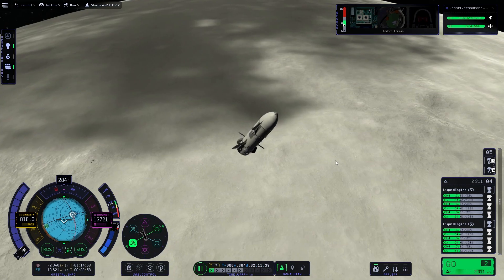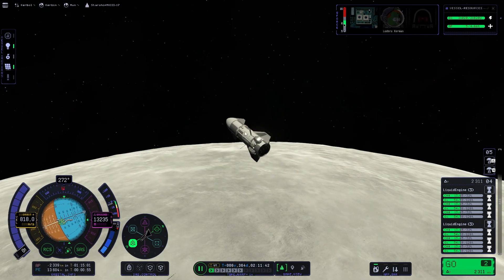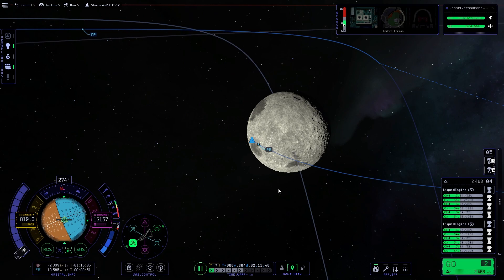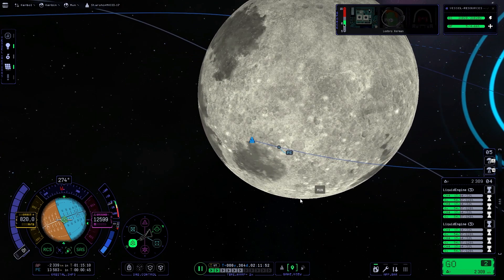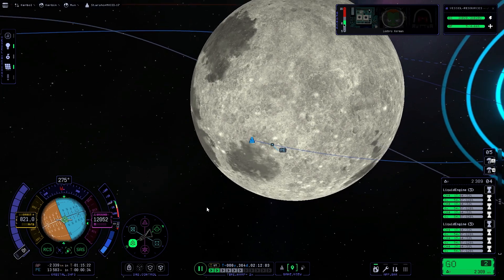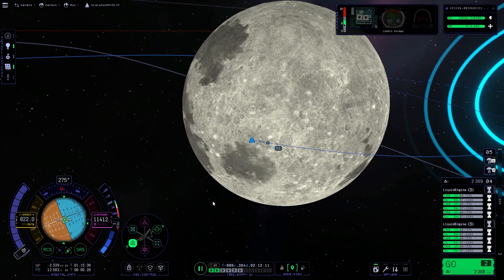Let's look at the moon — I want to see how it looks. Oh, that is awesome! I'm going to fast forward the time a little so that we can burn at the correct stage. Then once we orbit we will land — mission complete.